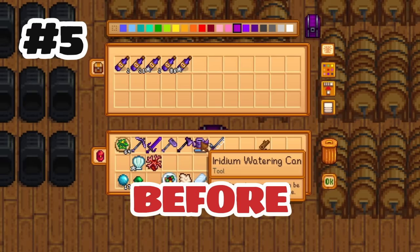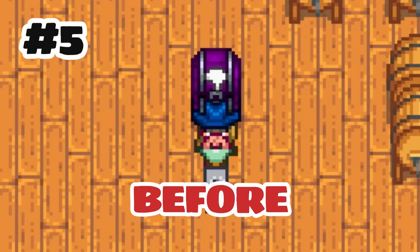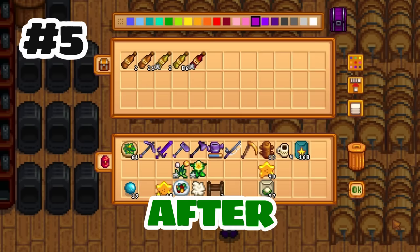Jellies, juices, wines and pickles will now appear as the color of the item that was used to make the artisan good. This will be helpful to find out which wine or jelly you're looking for, and it'll be so much easier to sort through all your chests that have stacks and stacks of artisan goods in them.